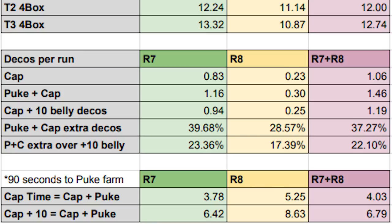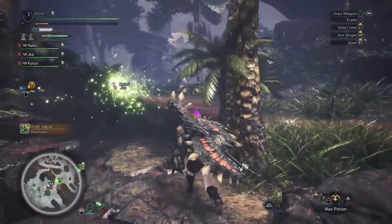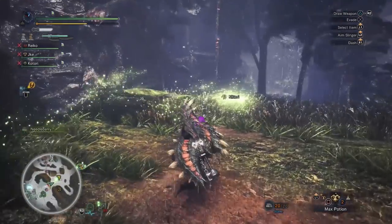Waiting for him to puke and picking up decos takes anywhere from 1 to 2 minutes depending on puke RNG — we'll average that to 90 seconds. We need to find at what breakpoints does the 37% and 22% extra decos equal that extra 90 seconds. For capture-only runs, the breakpoint is 4.03 minutes. For capture plus 10 belly deco runs, it's 6.79 minutes. There's not really a good reason not to pick up his belly decos — if you capture him in the same area you tripped him, you can pick them up while waiting to return. Even if you don't, it adds at most 15 seconds. We'll round the breakpoint up to 7 minutes because we're being generous: not only does puke take 90 seconds, you also lose your Temporal Mantle which you'd use for actively fighting him, likely slowing your run.